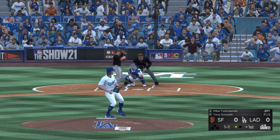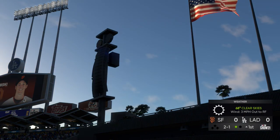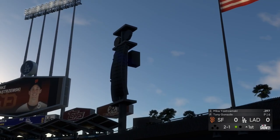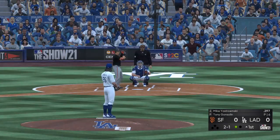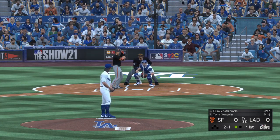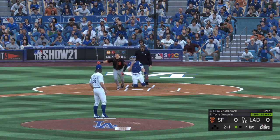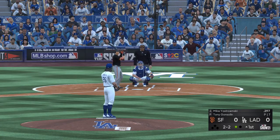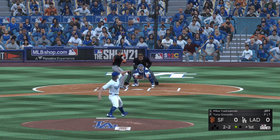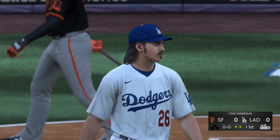Stepping in now, Mike Yastrzemski. No offer on that one — two balls and a strike. Temperature at game time, sixty-eight degrees. And that's into the corner, foul ball to the right. One out, nobody on. And a fastball swung on and missed as he just reared back there — two away.